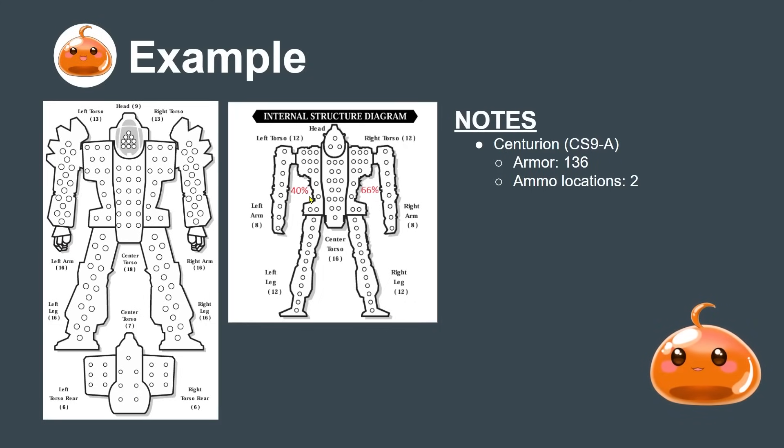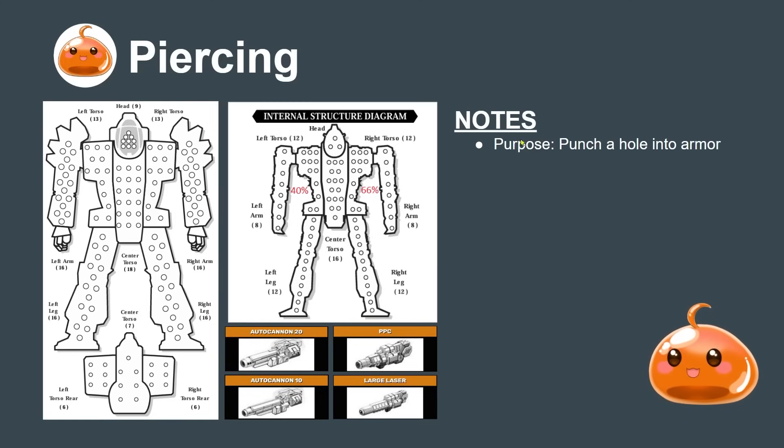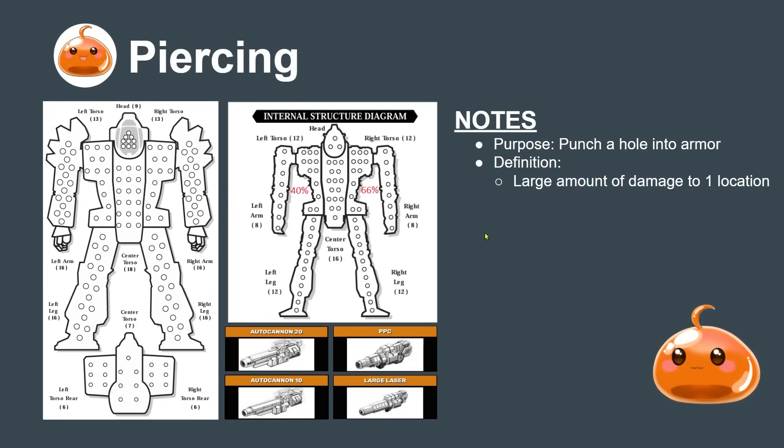The Centurion has 136 armor spread across its locations and two ammo locations: a 40% chance to explode on the left torso on a crit, and 66% chance to explode on the right torso on a crit. On a better defensive mech you'd have one ammo location and the percentage drops, but this Centurion is a little vulnerable once you hit the internals. The first weapon type is the piercing weapon - that's the AC10, AC20, PPC, and large laser. Its purpose is to punch a hole into armor: you pick a location, blast it open, and deliver a large amount of damage to a single location - defined as 8+ damage in succession war.